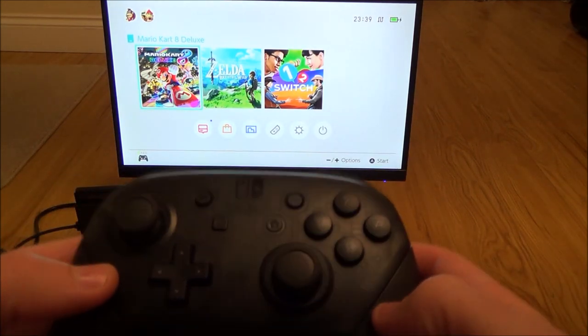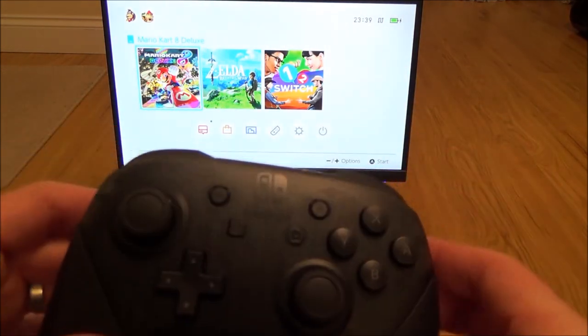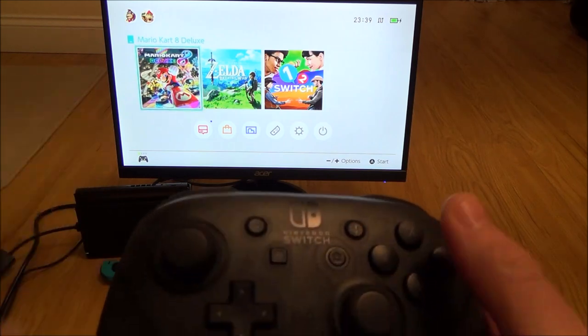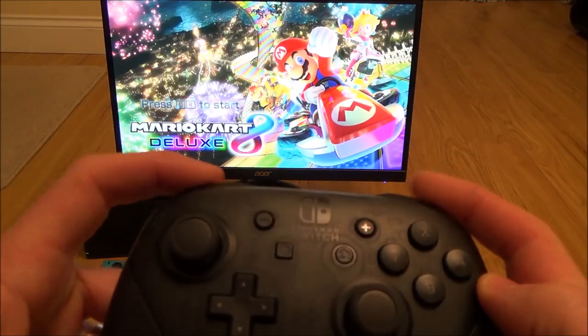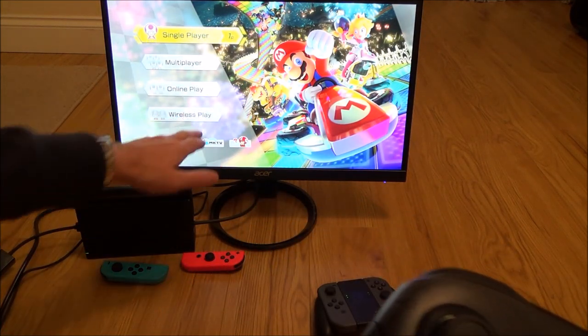Hi there, my name is Vince from MyMateVince.com and in this video today I'm going to show you how to access the LAN play menu on Mario Kart 8. So let's just go into the game and go to the main menu like we normally do. At the bottom you can see it says wireless play.